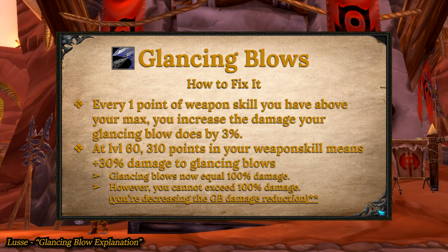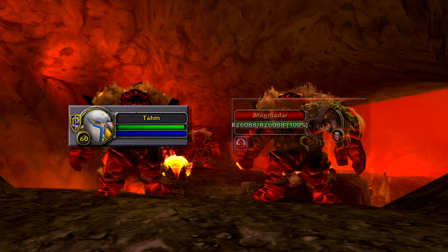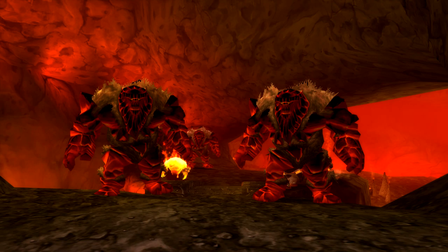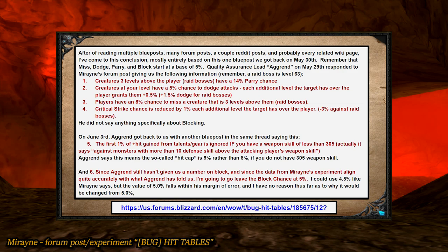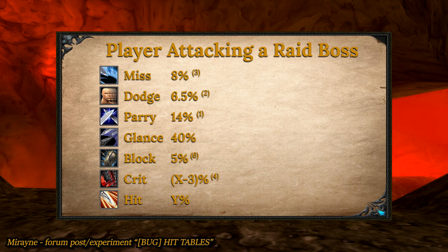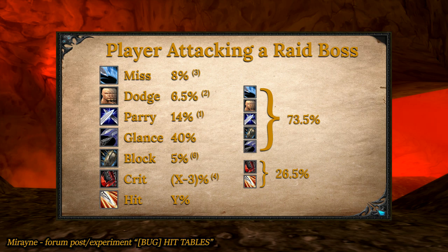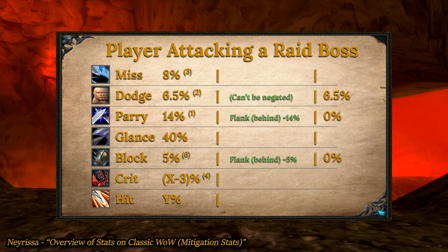To illustrate how the priorities of the attack table work in a setting that's actually applicable, let's imagine a scenario in which a level 60 melee character who is not dual wielding is attacking a raid boss. I picked this because this is the scenario that melee characters in raiding base their character builds and gear lists off of. Our attack table is 8% miss, 6.5% dodge, 14% parry, 40% glancing blow, and 5% block. So how do we mitigate this hit loss? We can't do anything about the 6.5% dodge. However, so long as we're not main tanking this boss, we can completely remove the parry and block from the equation simply by standing behind the boss. If we attack an NPC or another player from behind, they cannot parry or block, so this gives us 19% more hit chance.